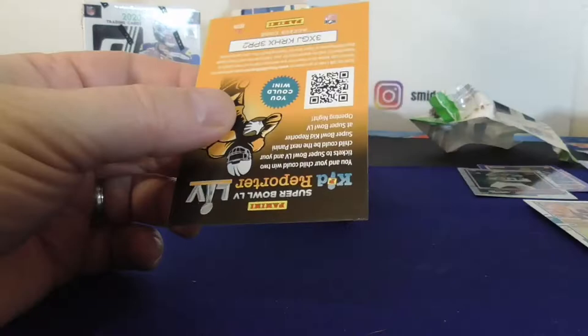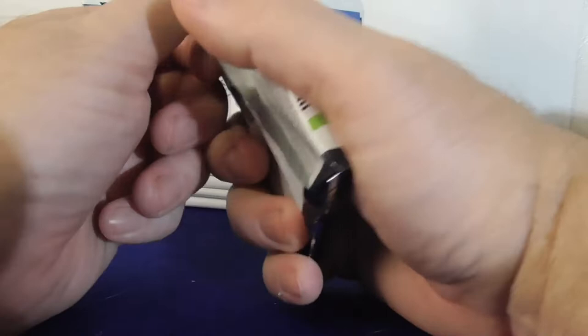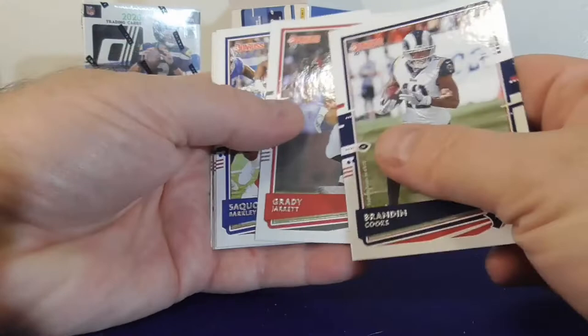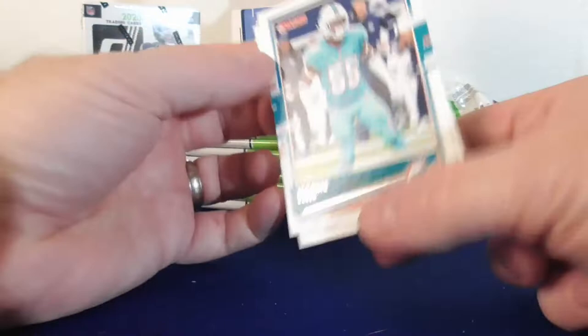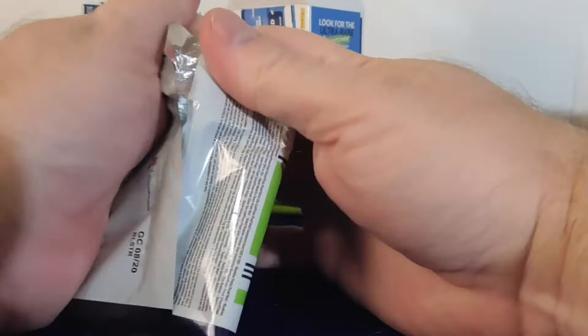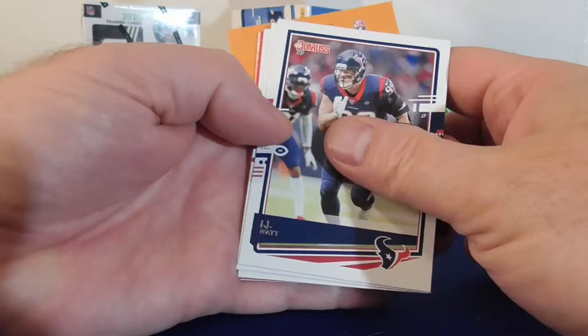And we got a rookie, Tom Brady again and Brett Favre again. There definitely is a pattern to these cards. Wow — Cooks, Jarrett, Barkley, Tucker, Pretzel. Oh there we go — T. Higgins for my Bengals! We got Baker and Aaron Rodgers. One more secret pack — looks like we might have a red.